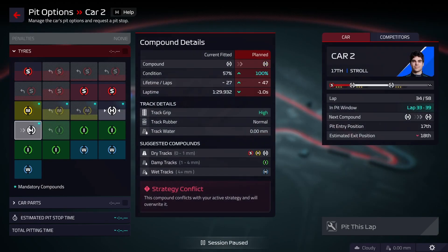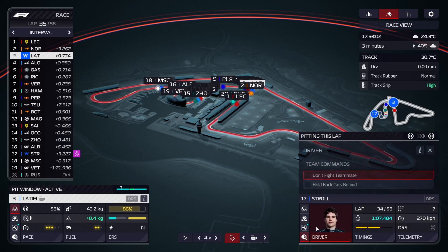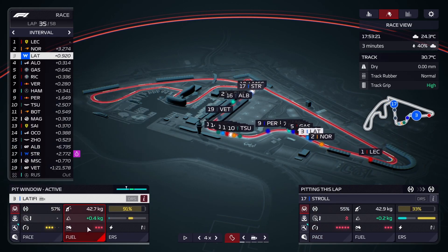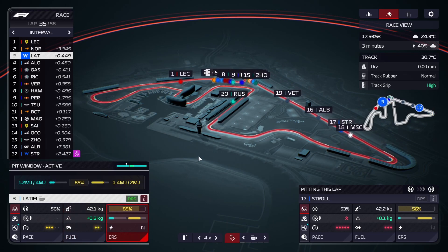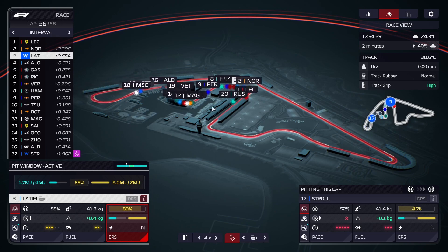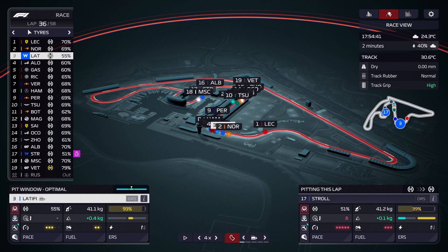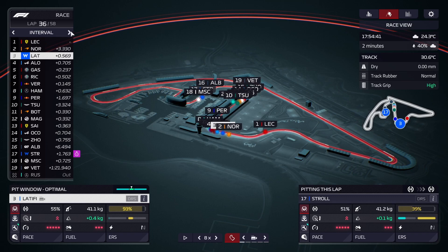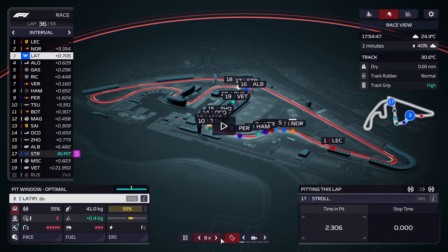I'm thinking we get Stroll in on that second set of hards. We could have pushed this set of hards a bit harder once we realized what was happening. Actually, we're going to wait one more lap before pitting him — just stretching the tires as long as possible. For Latifi he's starting to fall back quite regularly — we have to push fuel basically every lap just to stay within distance of Norris, who is pulling away quite aggressively. Still, Latifi goes for the overtake. I think we'll just stretch Latifi a lap or two because everyone is going to get slower and slower.